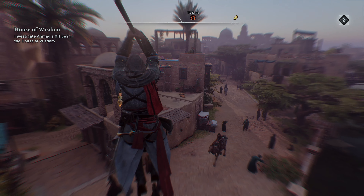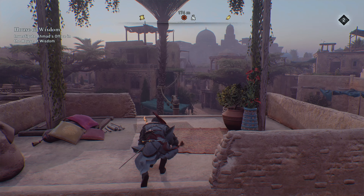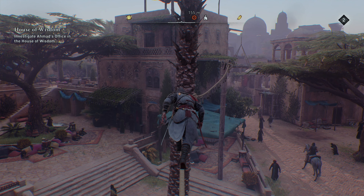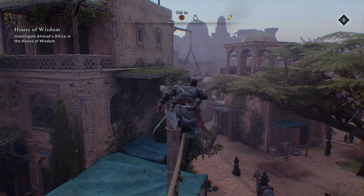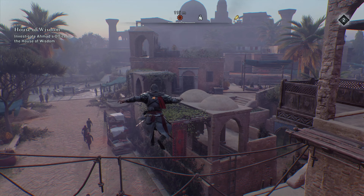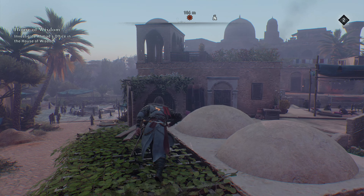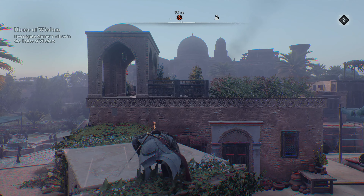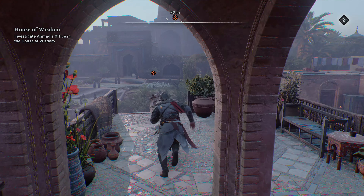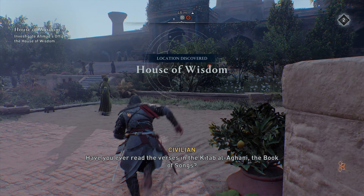I'll just take your stuff. I'd like to stay up high if I can. Smoke from the house of wisdom - what does it mean? Probably not good. We're 100 meters away. Guess this is the house of wisdom coming up. Here's the house of wisdom - he's not restricted so he can just walk on in.